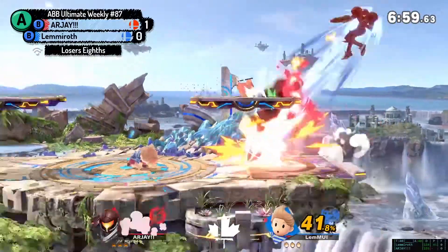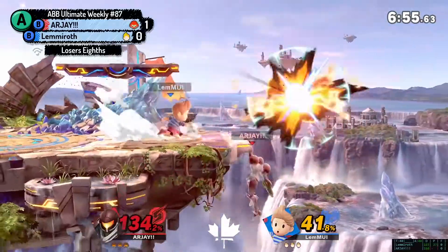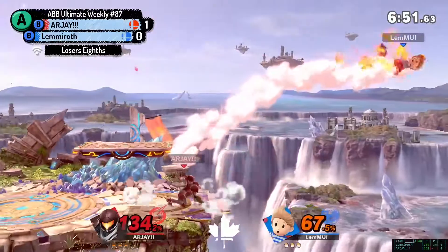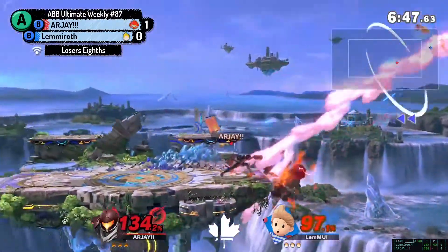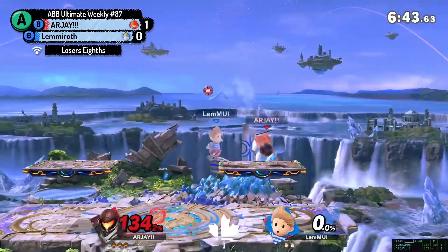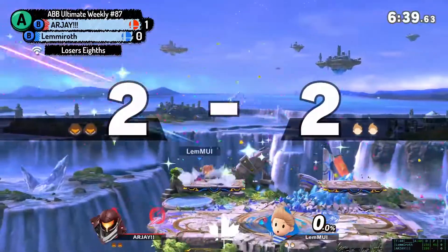Oh, back to 41. All right, back to normal. Finding the kill on Lucas can be tough. He's got a lot of kill throws, but tether grab is a little slow. If he's able to just contest Lucas into the air, he could probably get a spot. You're dead. Oh no. Small Battlefield is really good.